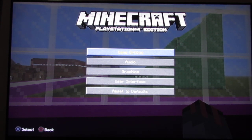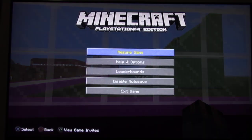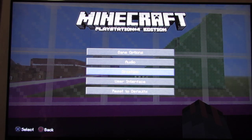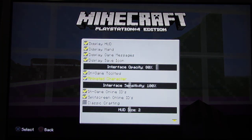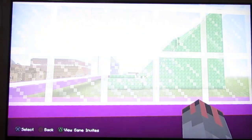The writing's not picking up on the camera, but I'm saying it so just follow me. The first thing you do is press the Options button, then you go to Help and Options, then you go to Settings, then you press User Interface, and then scroll all the way down to Classic Crafting and put a tick on it.